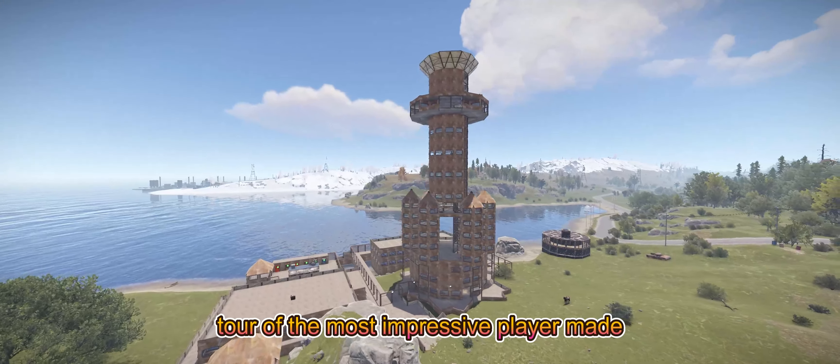No Mercy's base is a must-see. Located near the launch site, this base boasts a truly unique design that sets it apart from the rest. Step inside, and you'll find a minimalist interior packed with boxes brimming with valuable loot.